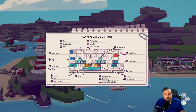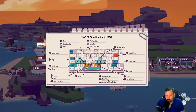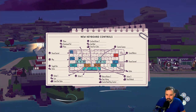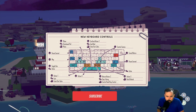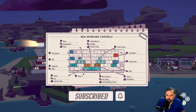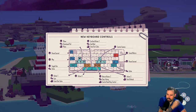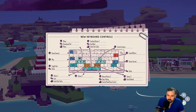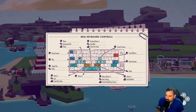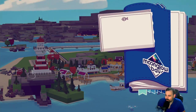Hey everybody, Shabby Doo here, and today we're going to take another shabby peek over at Moonglow Bay. I wanted to show you something real quick — when I logged in today, they put the keyboard controls up, which is awesome. I remember I started with the keyboard and immediately switched because it was awful; there were no tooltips. This game was not originally intended for PC — it's a port from the Switch — and it's great that they're putting in the effort to make it a proper PC game.